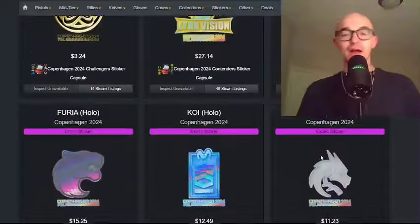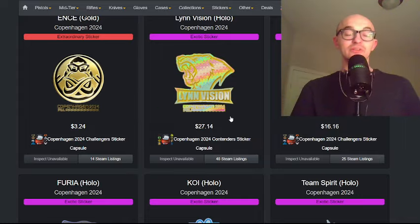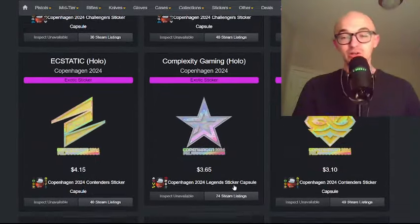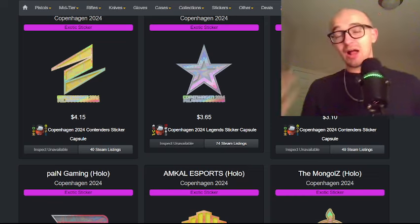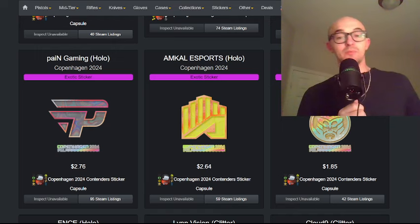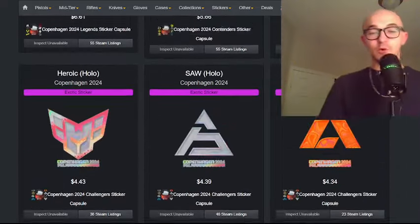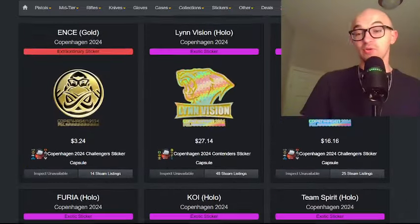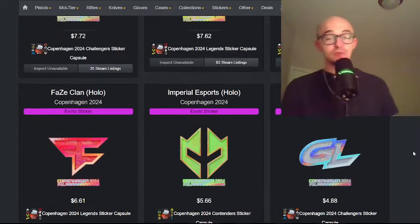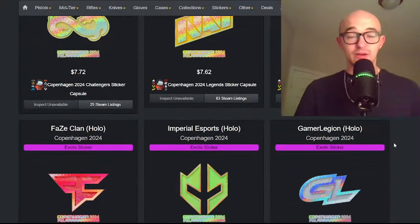These are some of the ones I would be keeping my eyes on. LinVision is unique, Koi is unique, but those prices are too expensive — LinVision holo is not a good investment at $27, and Koi probably not at $12. But could Legacy be a good investment at $3? Maybe — I'd still like to get it cheaper at $2 or $1. Amcall at $2.64 might be an interesting opportunity. I know people are going to be making McDonald's fries crafts with Amcall. But overall, I think these stickers are a pretty big disappointment. We don't have very many unique borderless stickers in this set, the holo effects are not very cool, look pretty uninteresting and lame.